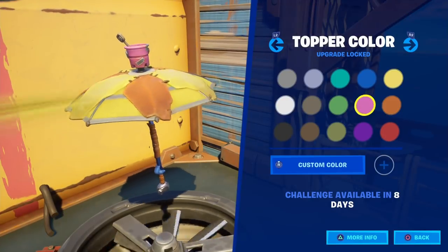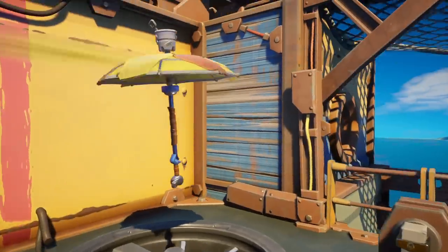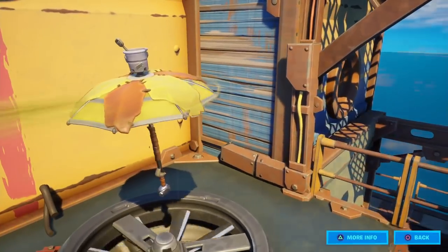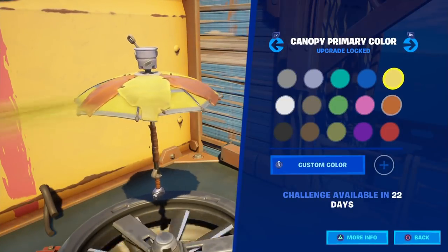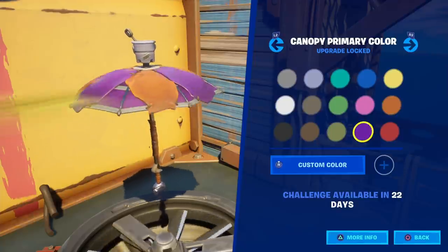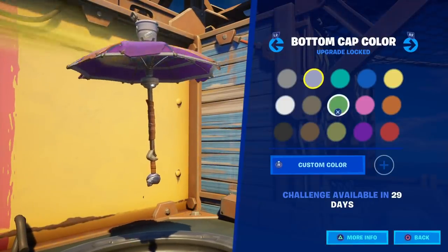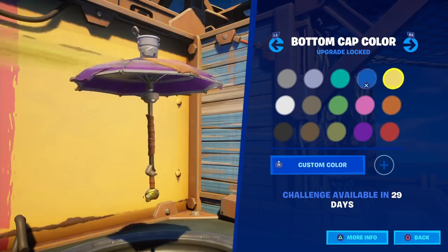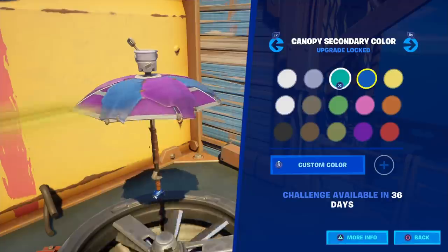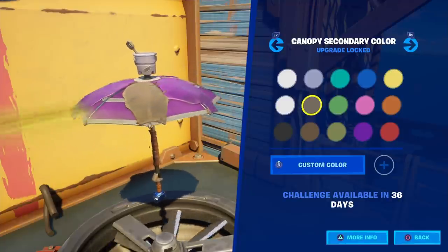Next up you got the topper color — as you can see it's changing colors, pretty simple. Shaft color — you can change that too. Canopy primary color — you can change it as well, very cool. You gotta wait like 30 days to do that. This one — 29 days — that's changing the bottom part. And the canopy secondary color changes the other color as you can see. Overall this is pretty cool.